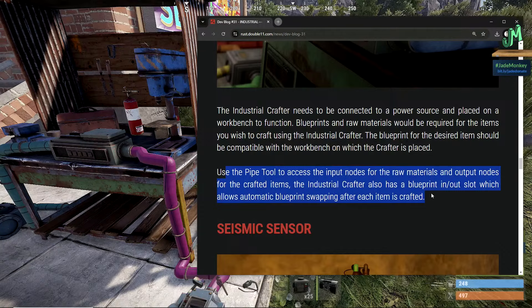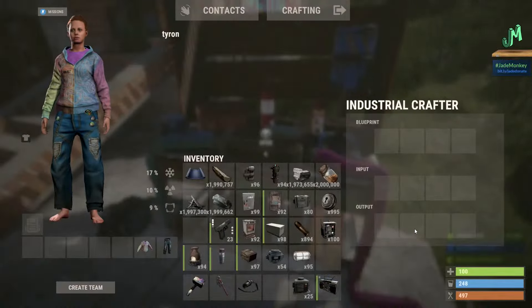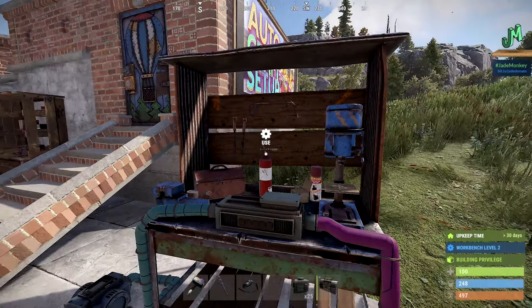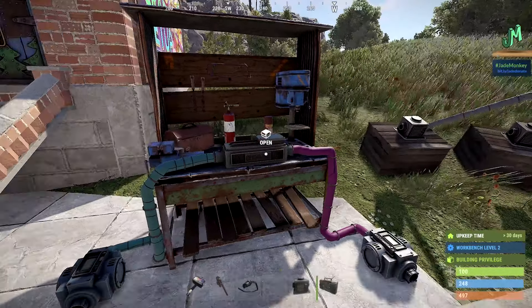Use the pipe tool to access input nodes for raw materials and output nodes for crafted items. The industrial crafter also has a blueprint in and out node — you can feed blueprints through the pipe system, which allows automatic blueprint swapping after each item is crafted. Tip: if you want to buffer output, stick some blank items like stone in the output slot and let it craft, then let the industrial conveyor pull out the med pens rather than filling up eight at a time. Also, the auto crafter is currently very loud, so it's best to run it when you're not in the base.